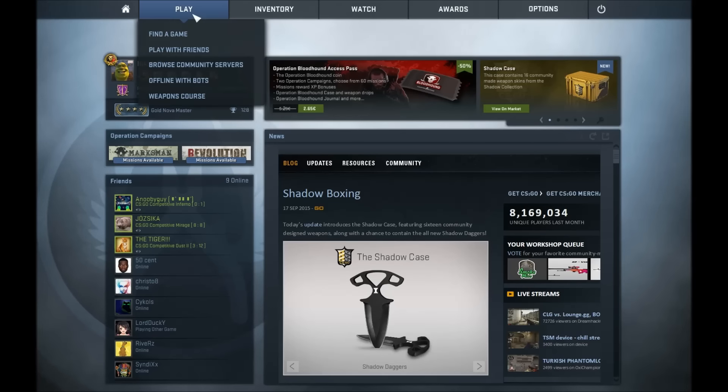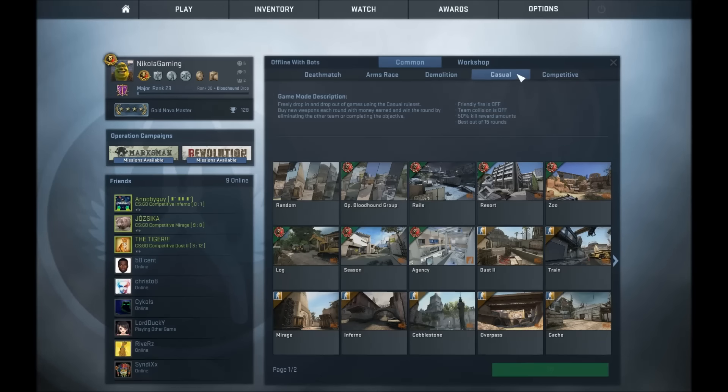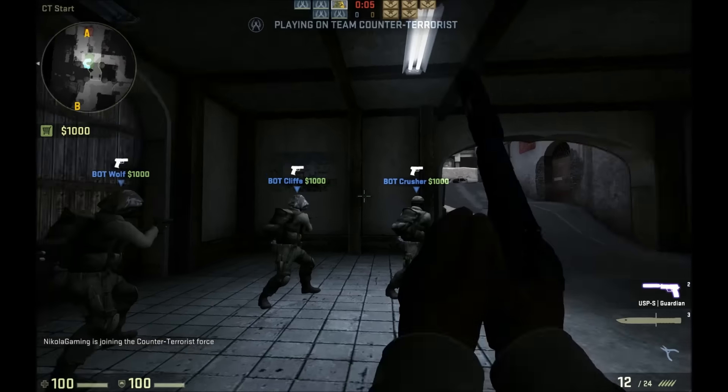The next step is to go to Play, offline with bots, and of course Casual. This time use expert bots. Now that you're in here, you want to go counter-terrorist.